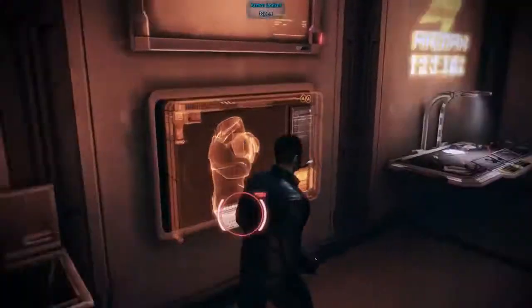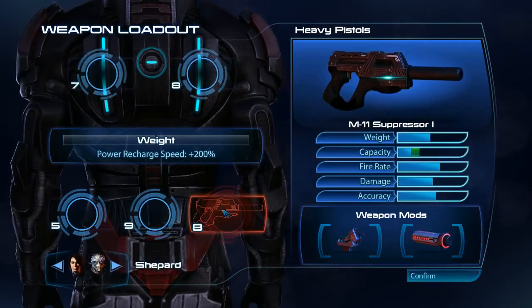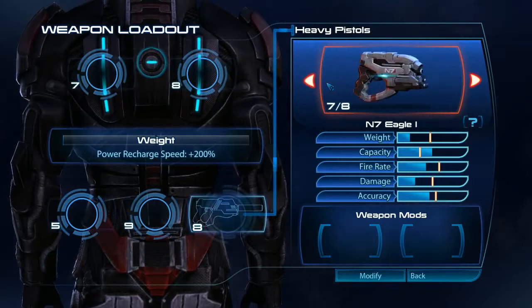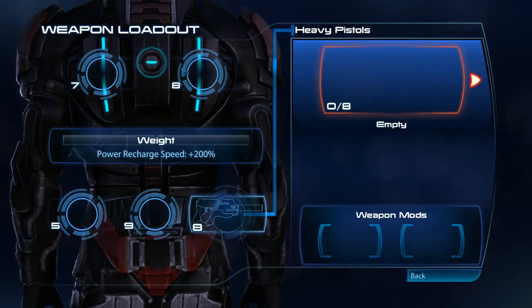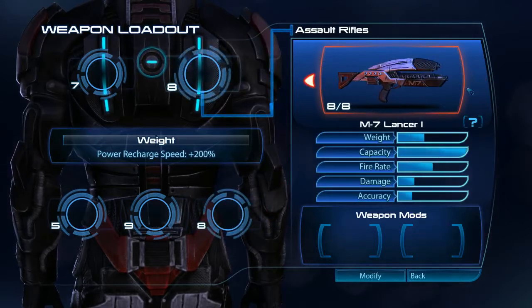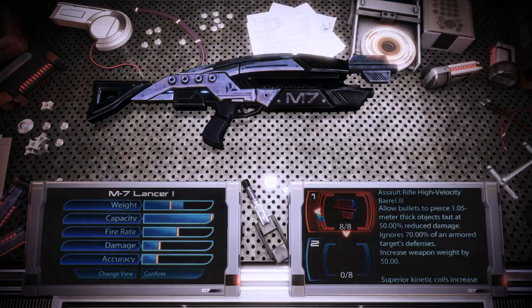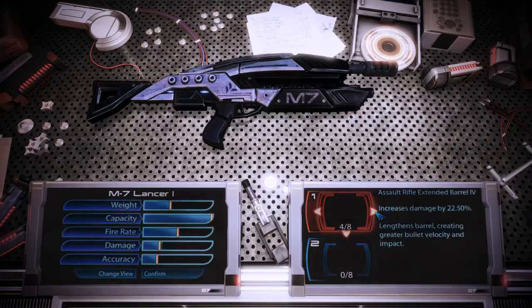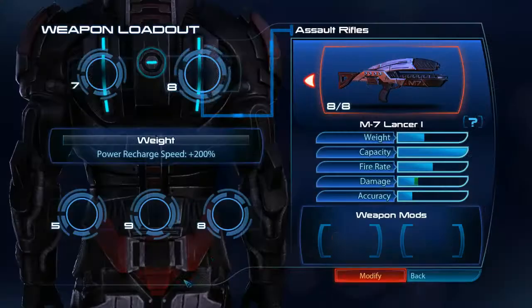Of course we have our own little fitting station out here — a weapons bench. Give it a second to load up. I am a Vanguard so I'm trying to use a really light weapon. I'm using the Suppressor but I really should be using something with a bit more punch. I seem to be able to use pretty much anything at full capacity. In this case I want to use my Lancer.